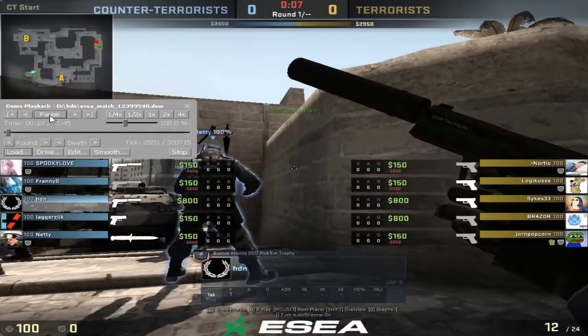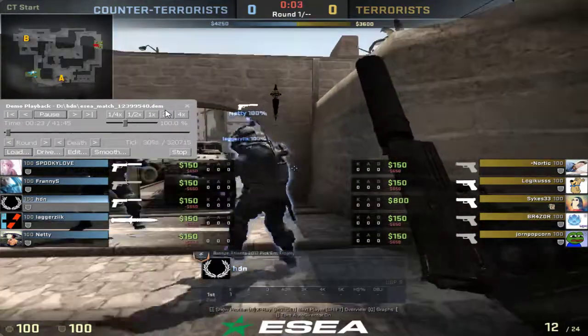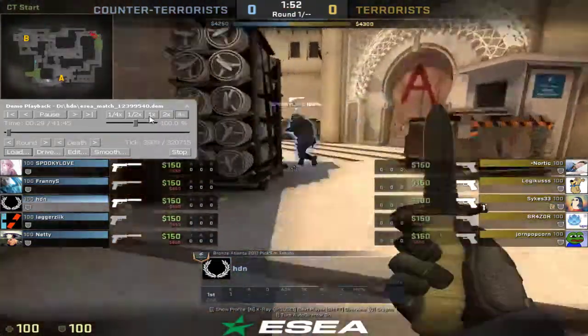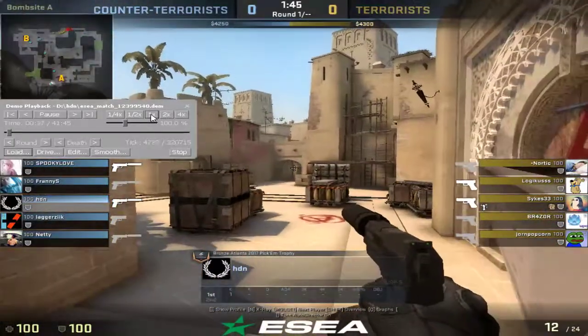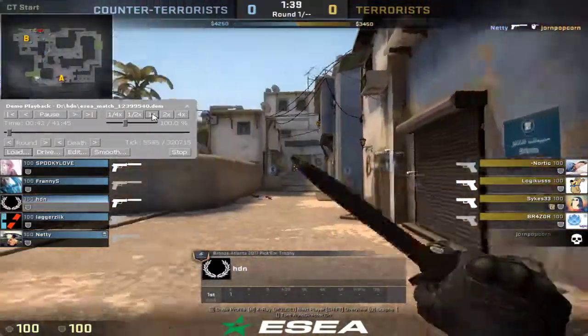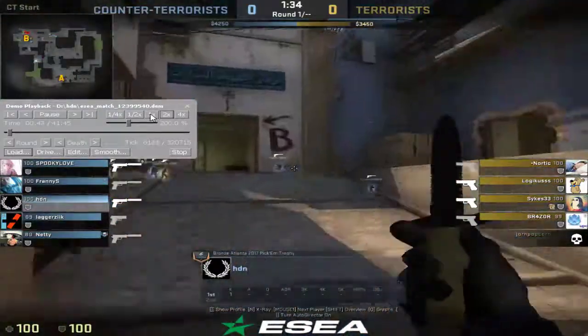We're looking at CT side Mirage here. You're starting with some chest armor — very common bind — going to the A bomb site. Looks like you're going to be the A anchor. Take a booth, very common spot, very good spot to play from — just spot, get contact, and fall off. Your teammates are calling for a B rush, so you're rotating over.